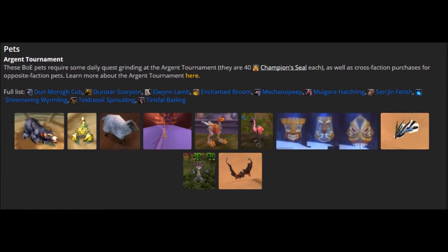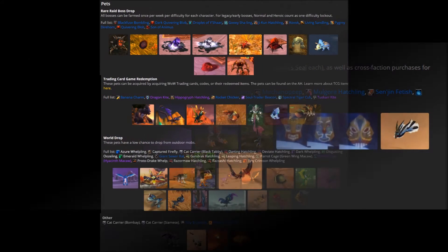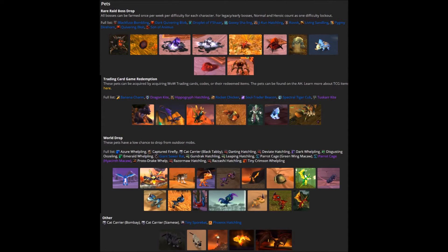My approach to making gold from the Black Market Auction House is sniping for Argent Tournament pets. These pets only have a 1,000 gold starting bid price but can be resold on the auction house for up to thousands of gold. Other rare pets can potentially be listed as well — just make sure you check their market prices before venturing into bidding on one of those.